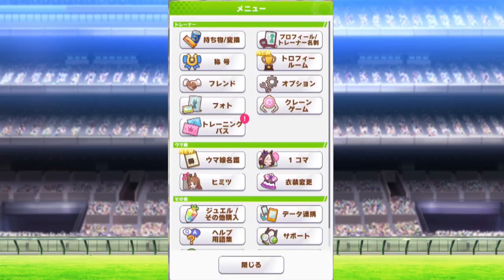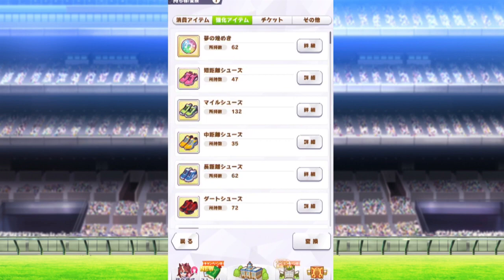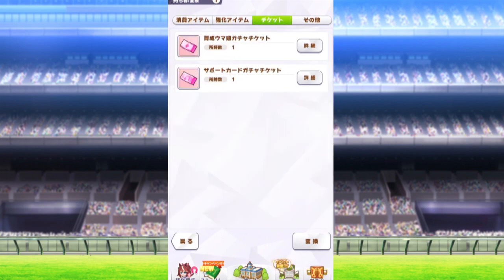Such a little button has so many possibilities — let's go over what's in here. Your inventory shows you your inventory. It's got various funny objects, training items, gacha tickets, and shop items.